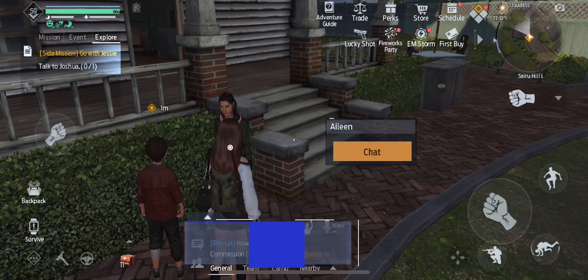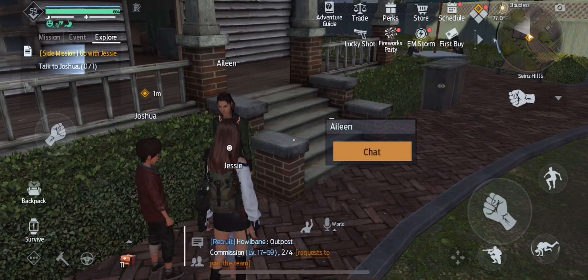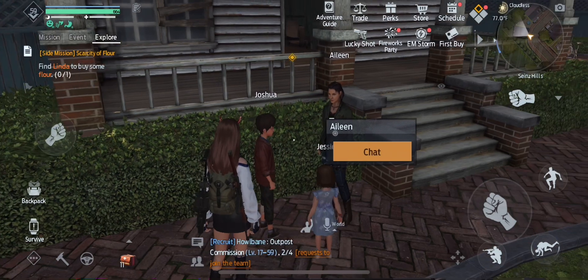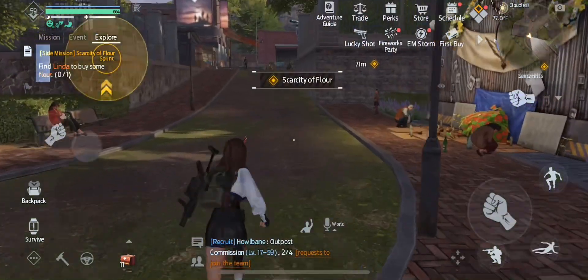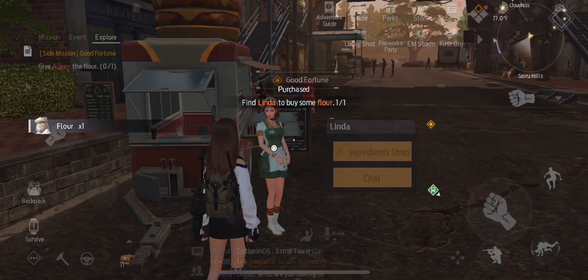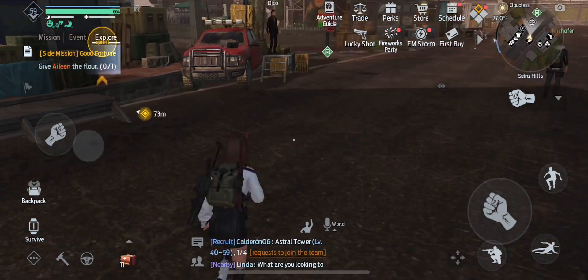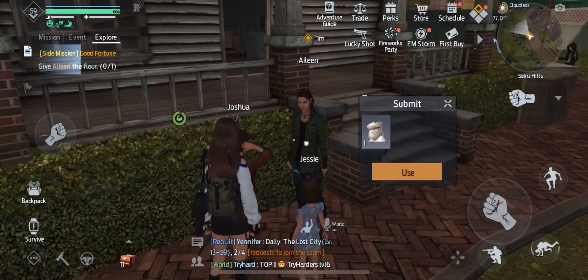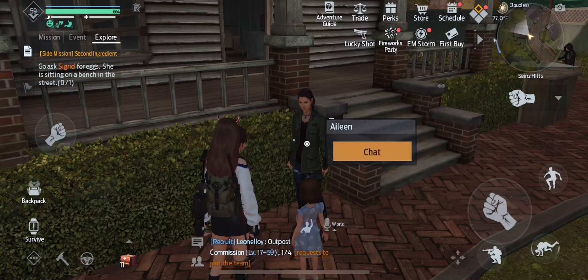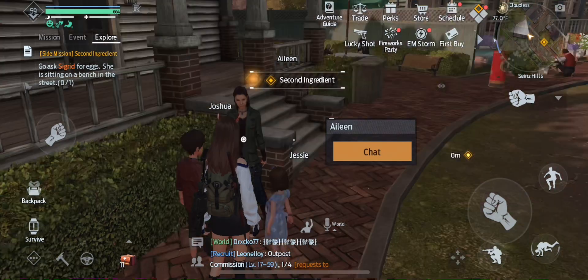Just follow the prompts and after the cutscene, she's going to send you up the hill to buy flour. After this, you're going to bring it back down to her and then talk to the NPC on the corner of the street. She's going to want meat, so if you don't have it, while you're at the ingredient shop buy a couple pieces of meat.